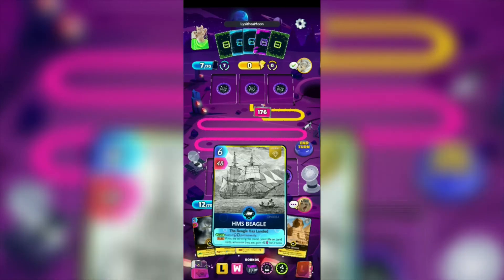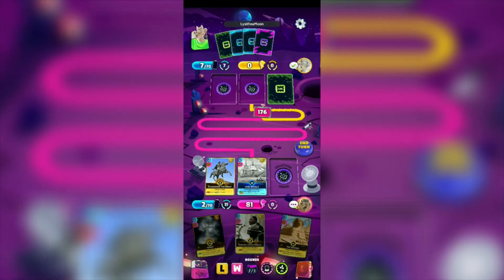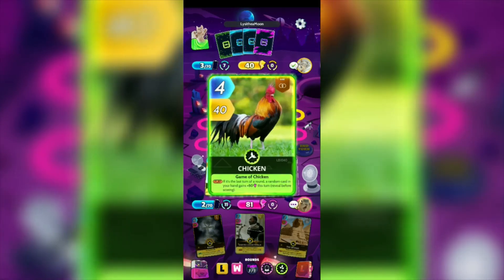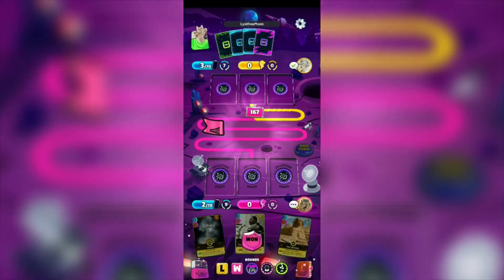I'm gonna be using the HMS Beagle and then Alexander the Great so we can gain plus 2 energy points. We're gonna end it. We have 81, our opponent has 40. Plus 50 — 90. Our opponent has the advantage in points, but we won this round. So we've won 2 times now.